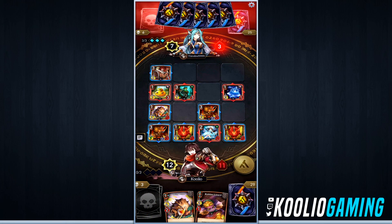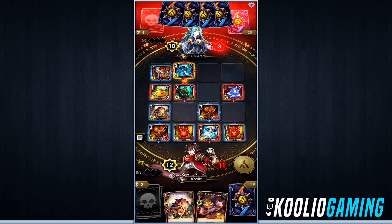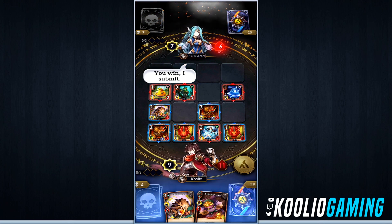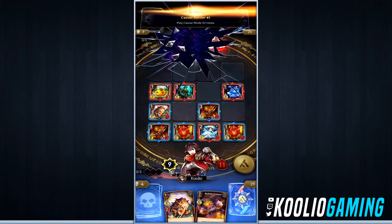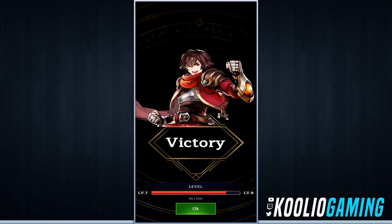As long as we can keep our units alive, we're going to be dealing enough damage to take him out. He can take out a couple of my units, but I don't think he can take out enough to stop the damage. Now it's my turn — I deal damage back to him and I end up winning. That was actually one of the fastest rounds I've won so far.